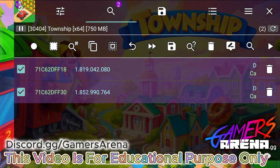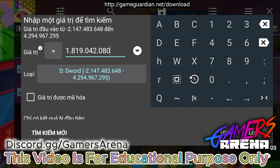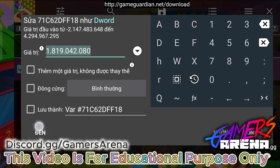Now we will have two different values. I want you to refine the first one like this, and after refining, click on the value and click the button 'Go To' — here it is.